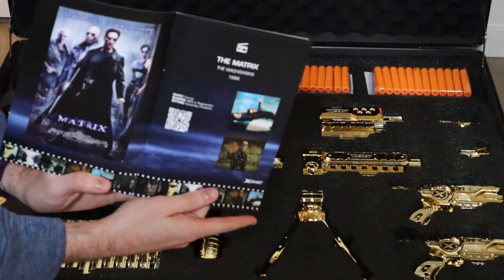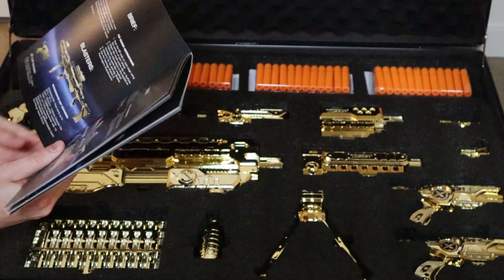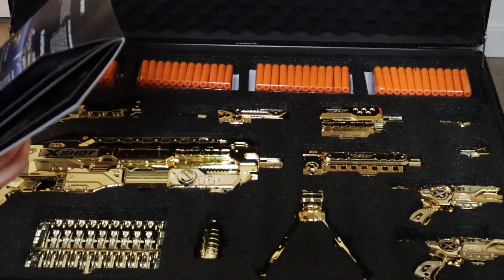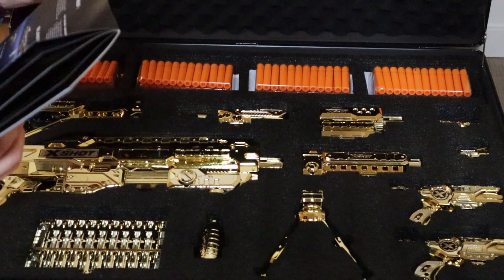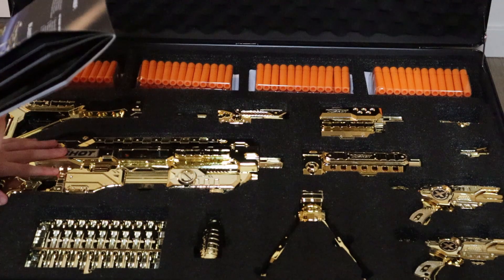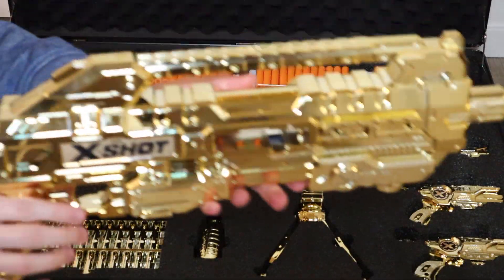It says X-Shot and there are a bunch of scenes in here that you're supposed to recreate, which is very interesting — that's the whole point of this, another competition. Your mission is to recreate iconic movie scenes using the gold X-Shot blasters provided in the suitcase. Get creative in each scene and add your own touch; bonus points for recreating other scenes. They give you some instructions and then show off the blasters — the Regenerator and the Mark Threes.